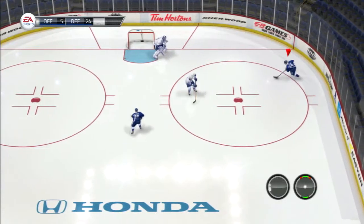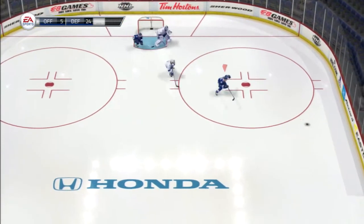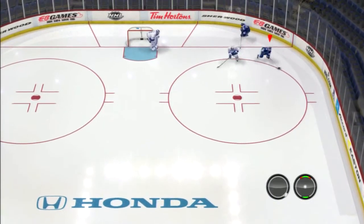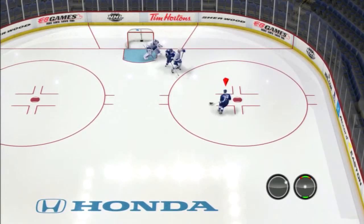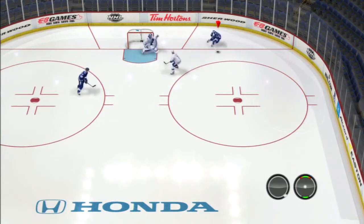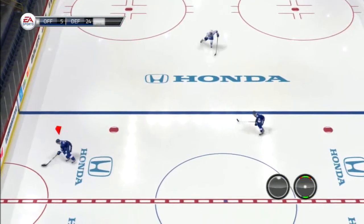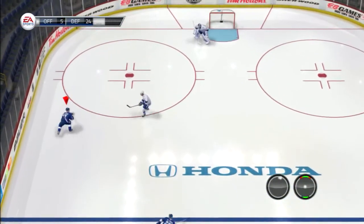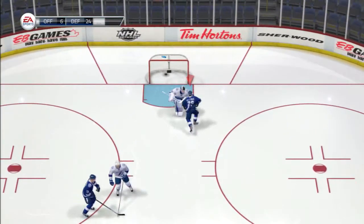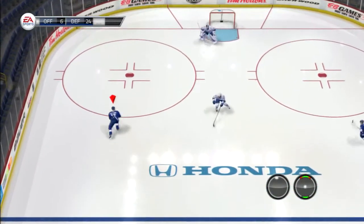Especially on the power play — by the way, the power play is the best time to capitalize on a one-timer. Even though he's on me, I'm still going to get these passes through. The in-zone offense is personally my favorite way to score because I hate when people just skate around trying to score cheap goals. Here again the in-zone offense — set it up and right there, there we go.